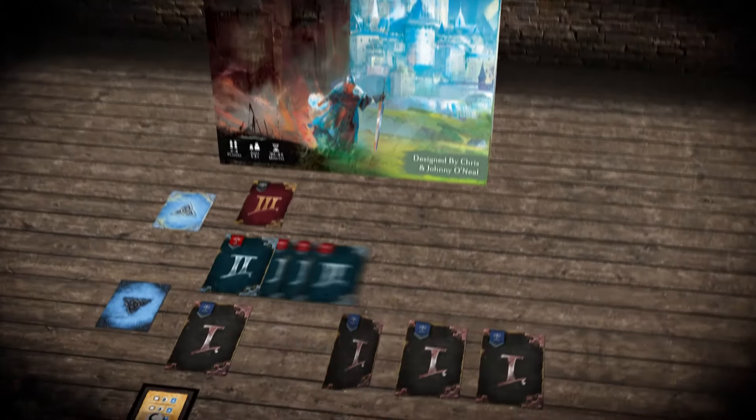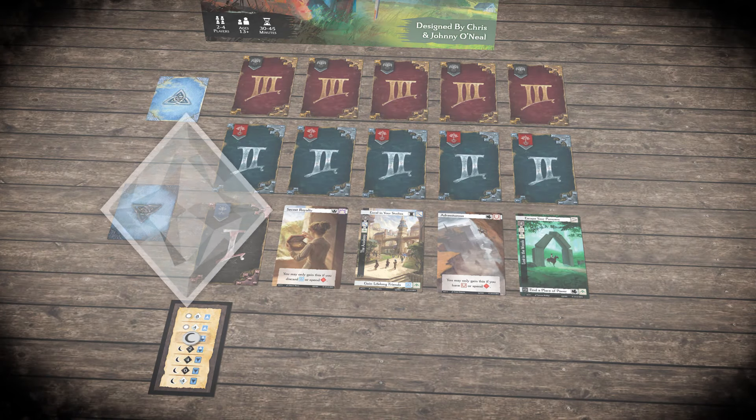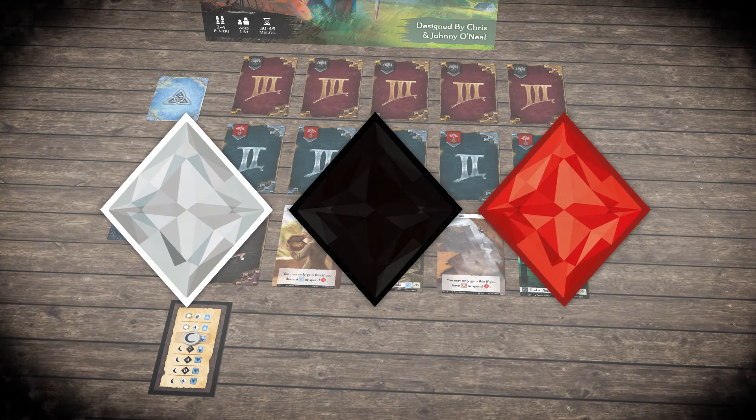Call to Adventure is a hero crafting game for two to four players. Players compete to build the character with the greatest destiny. Your destiny score is the sum of your triumph, tragedy and experience points.